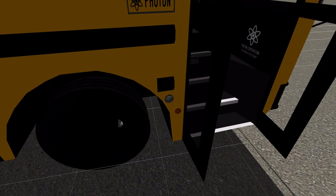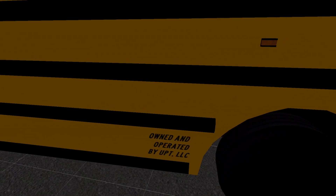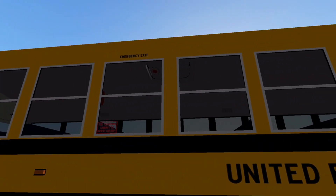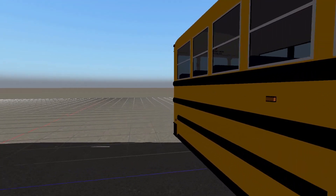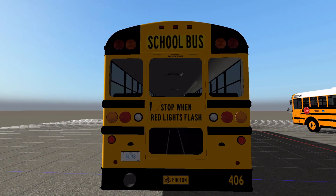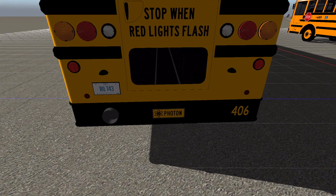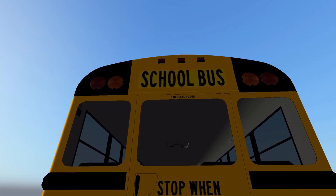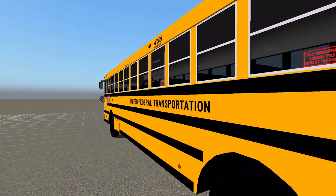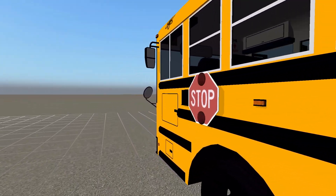Side turn signals, doorstep well light which I don't think works, owned and operated by UPT — United Federal Transportation — number up there. We've got emergency exits down the side with handles, that's a lot of detail. We have 'stop when red lights flash,' emergency door, license plate, exhaust number, Photon logo, and then incandescent lights along with on-off LED flashing lights. Side turn signals, emergency exits, labels, and stop sign.